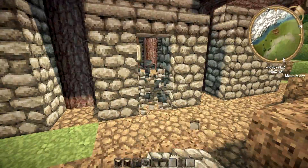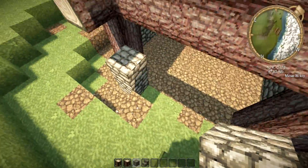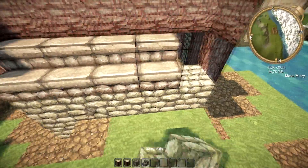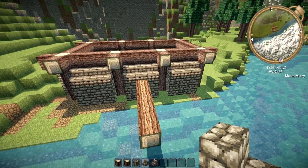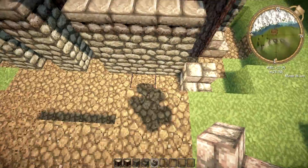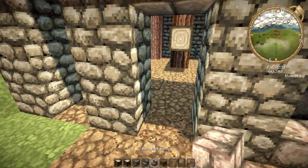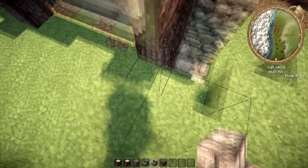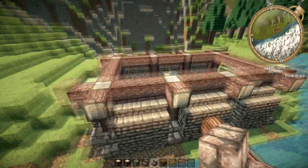On this side we can do the same that we did on the other side - just trace the cobblestone walls around the build. You could even add a door in here if you want to make the place somewhere someone could actually live in. We'll take out stone brick stairs as well, just to add some extra support to the build. I won't be doing this side just yet because that's going to be where the entrance to this lumber mill will be.